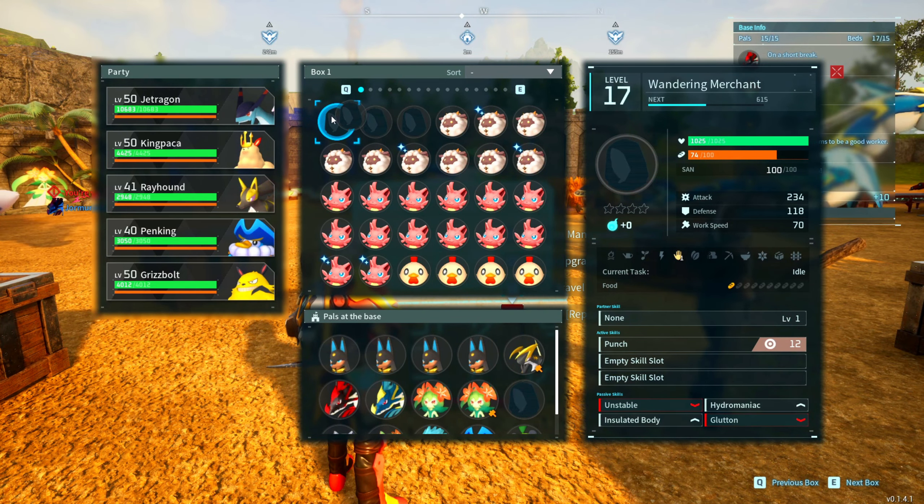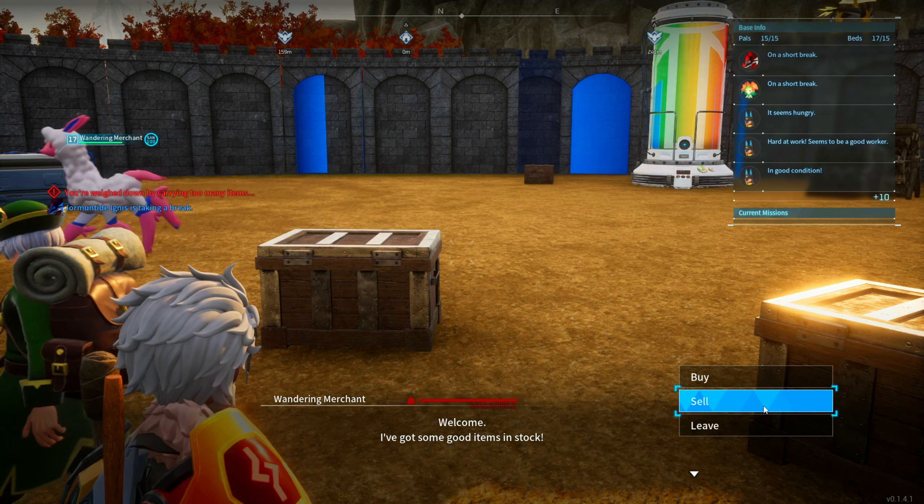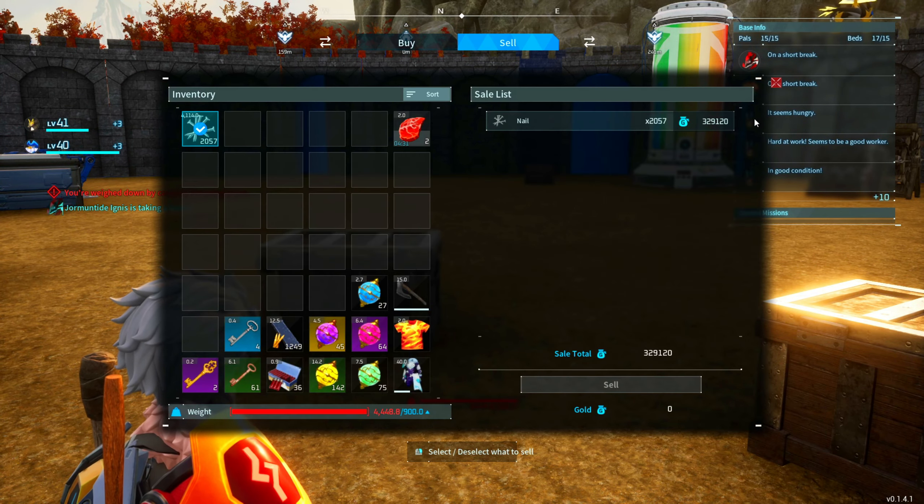To make this process even a little bit shorter, you can catch a merchant and just bring him to your base. This way you don't have to lug along all this heavy nail. You can just call him in, hit F the moment he comes in, and sell your nails without being slowed.